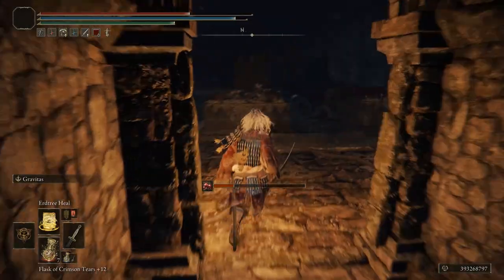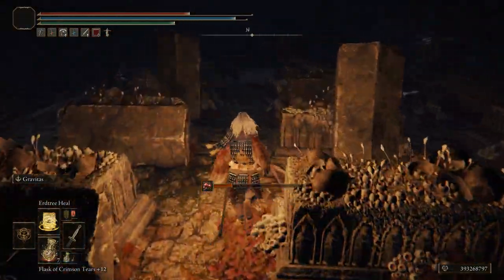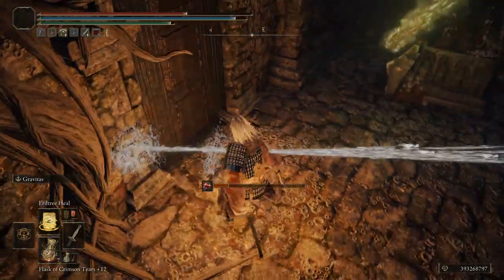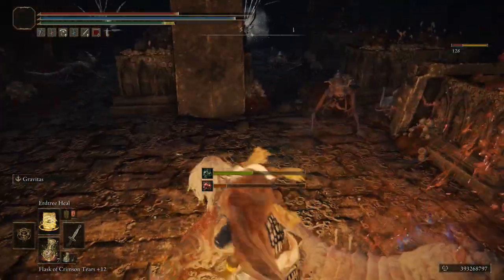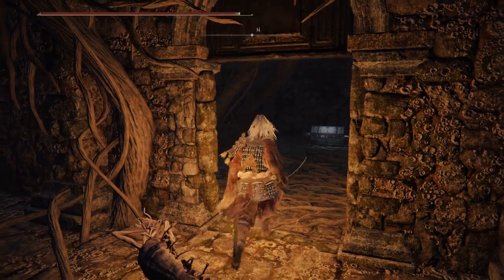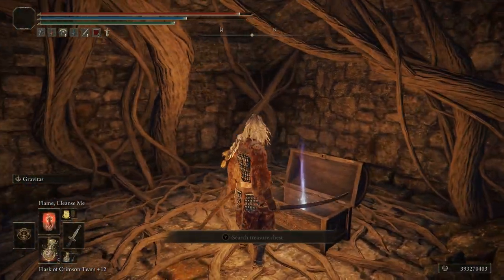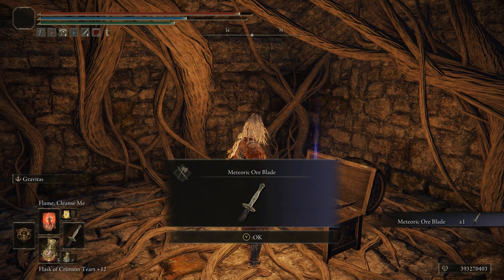The entrance to the area is found in the northwest section of the ruins, right here. Once you get past all these creatures, you'll be able to get it out of a chest — no big deal. The weapon skill is Gravitas, which we talked about, where you stab the ground, pull people in, stun them a little, and smack them around. Pretty fun.